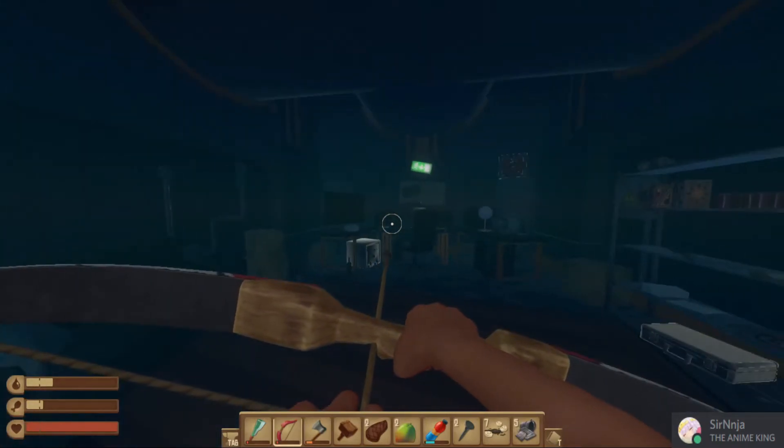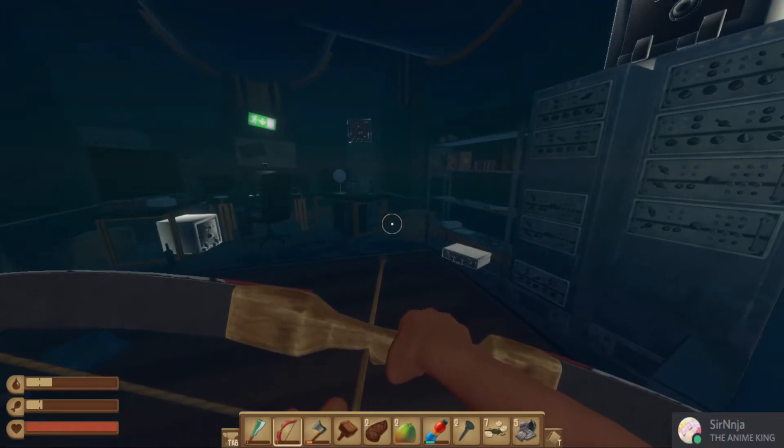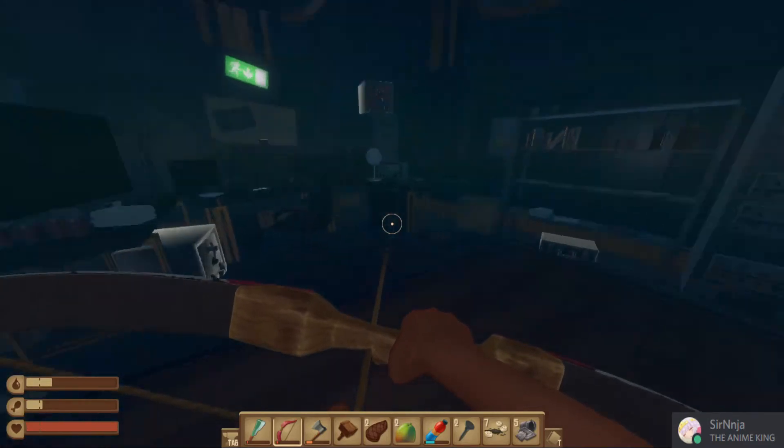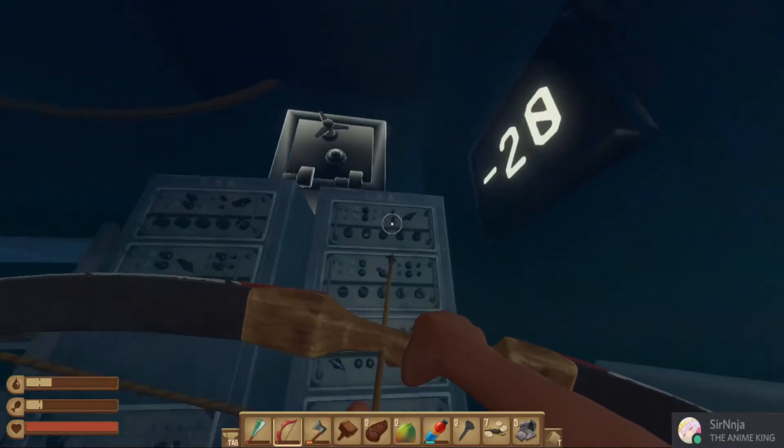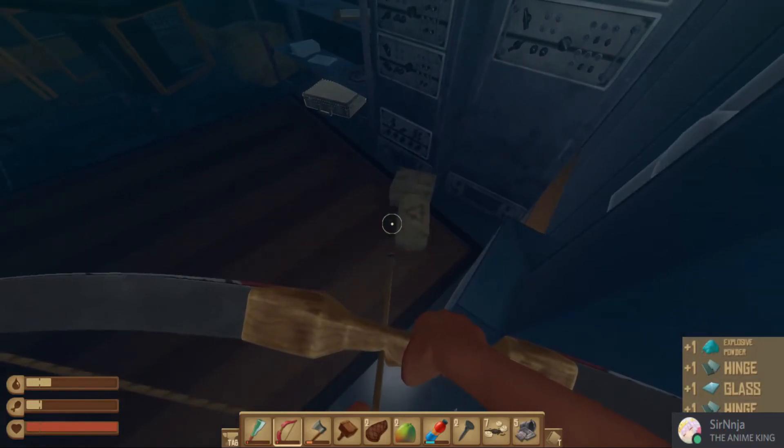You can see all these — not crates — safes. There are a few safes in there and then there's a suitcase which has sweet loot in it. Dig in, get your loot, and that's pretty much it.